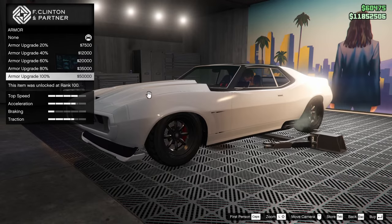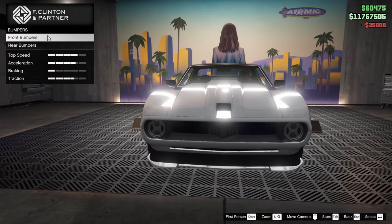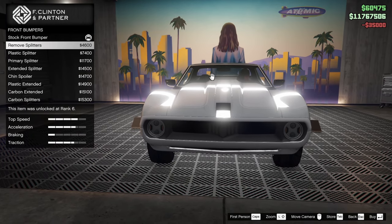I'm going to start off with the armor upgrade — we're going all the way up on that, and the brakes as well, let's go all the way up on those. For the bumpers we do have front and rear options.